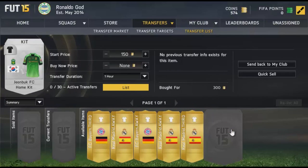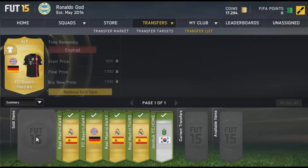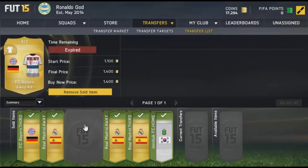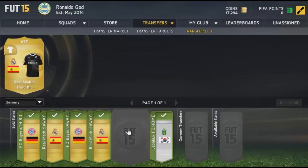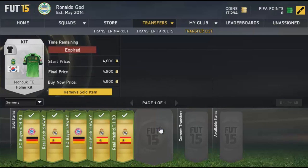The best deal of the day was picking up a Yi Onbook FC home kit for just 300 coins, which sells for a lot. We sold our Bayern third kit for 1100, the Real Madrid kit for 2800, the Bayern away kit for 1400, another Real Madrid kit for 2900, the Real Madrid third kit for 4500, and the Yi Onbook FC kit for 4900 coins — bought for only 300 coins. That was an absolutely amazing deal.